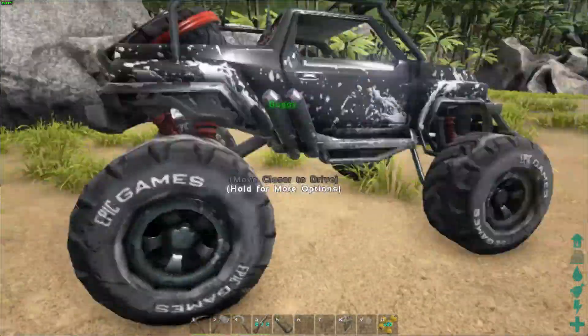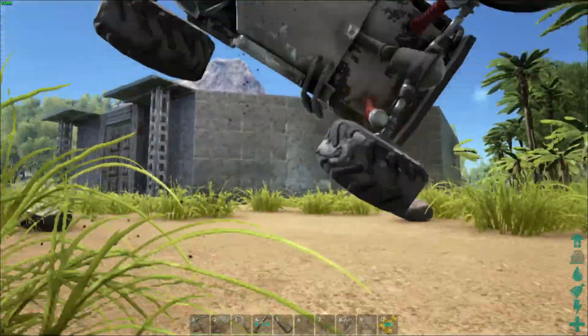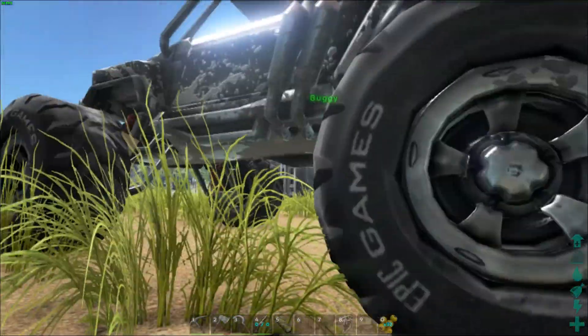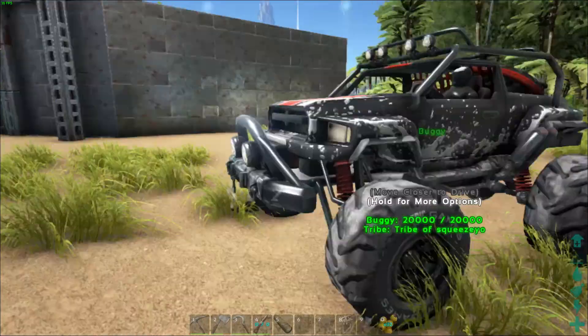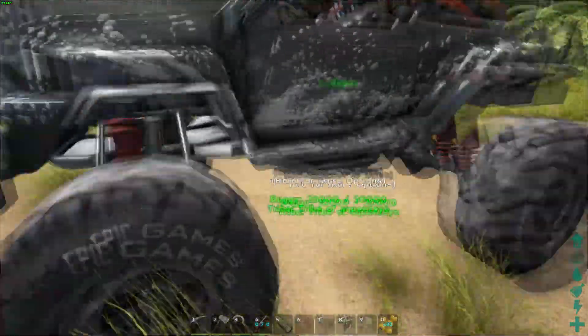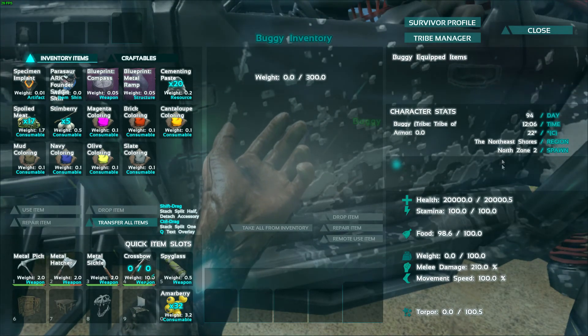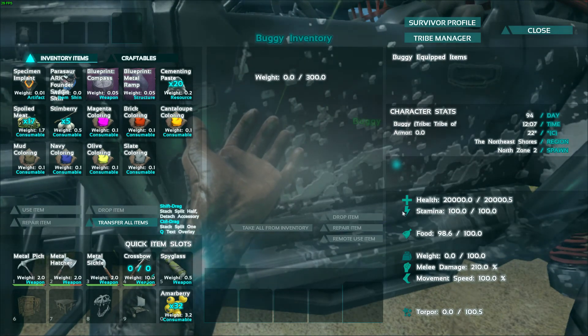Pick my right, pick my right — it's pretty cool! Oh god, he's alive — he's a buggy dinosaur! Anyway, you go here and you can see it has 20,000 health — really?